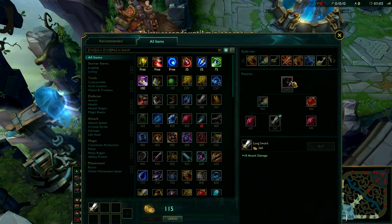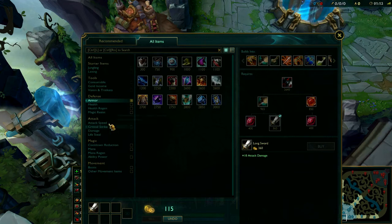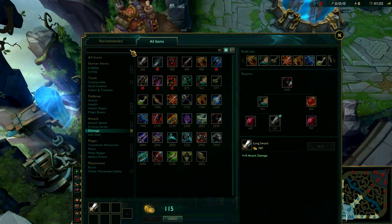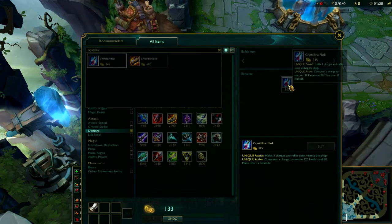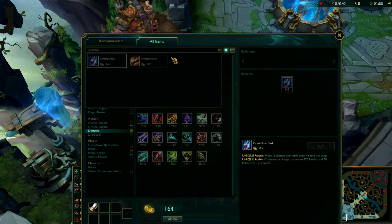After you reach the Black Cleaver and you don't know what else to buy, I would suggest you take advantage of that item space. You could go with a lot of things like increasing armor, increasing attack damage, or whatever suits you. I would also suggest for Darius to take advantage of the extra item slots and go for some consumables other than the health potion — for example, the Crystalline Flask. The Crystalline Flask is exactly like the health potion except that it regenerates and refills itself when you go back to your home base, which makes it even better.